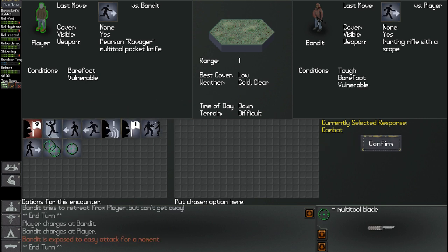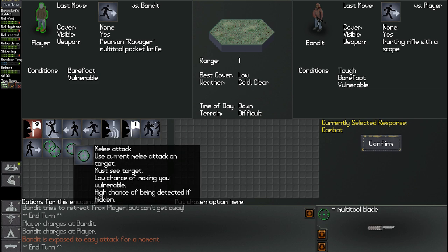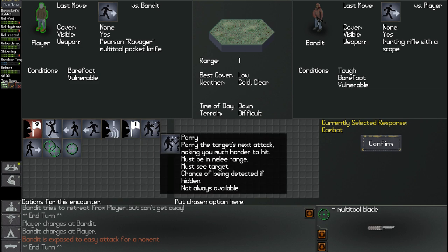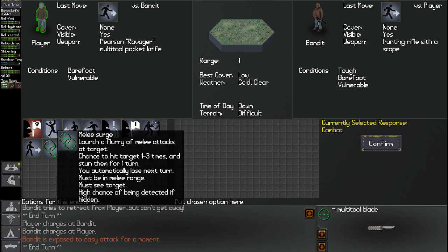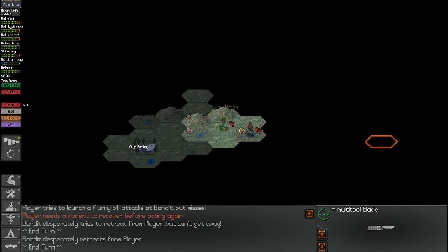Bandit charges at player. Bandit is exposed, easy for attack. We're up close now — we're going to punch this man in the face. One range away, so we're definitely in attack range. Melee surge: launch a flurry of melee attacks, chance to hit target one to three times and stun them for one turn. Let's go ahead and do a melee surge. Player tries to launch a flurry of attacks at bandit but misses. Player needs a moment to recover before acting again. Bandit desperately tries to retreat but can't get away — he's trying to run away. I'm going to go after him.